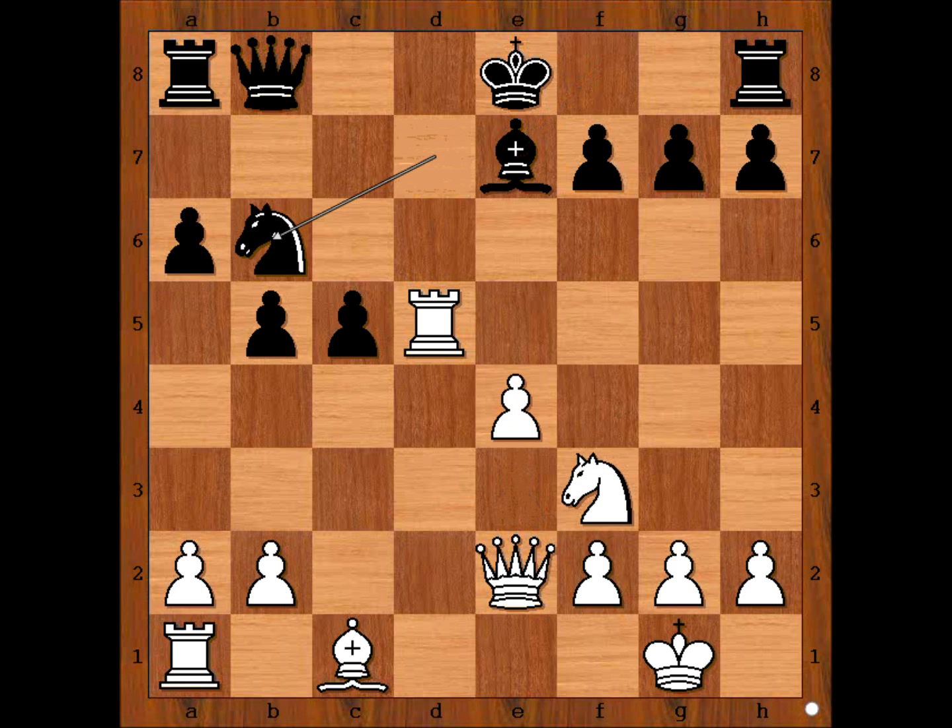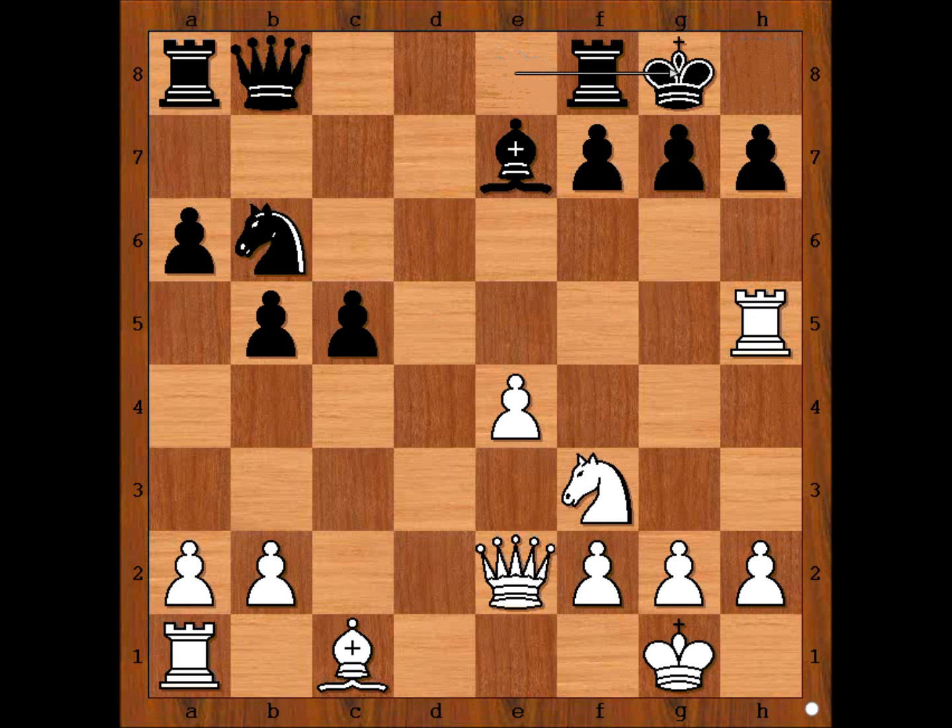Black is getting ready to castle king's side. E4. Knight to b6 — White's rook is under attack. What now? What is the best square for the rook? What would you do? Gela played rook to h5, aiming at h7.